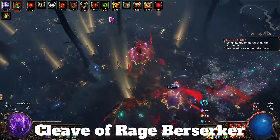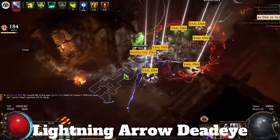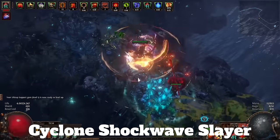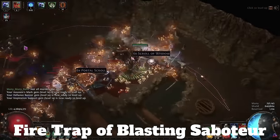I actually have him on the line right now. Regurgosaurus, what have you found? Hey, Tri. I need to wire these top five builds to you super fast before they catch me and take them back to the Grinding Gear Games vaults. They are Cleave of Rage Berserker, Lightning Arrow Deadeye, Splitting Steel Champion, Cyclone Shockwave Slayer, and Firetrap of Blasting Saboteur. Thank you for the list and risking your life to obtain it. Do you think you'll make it out without being harmed?